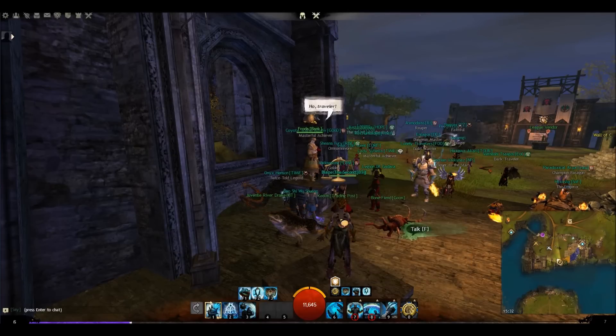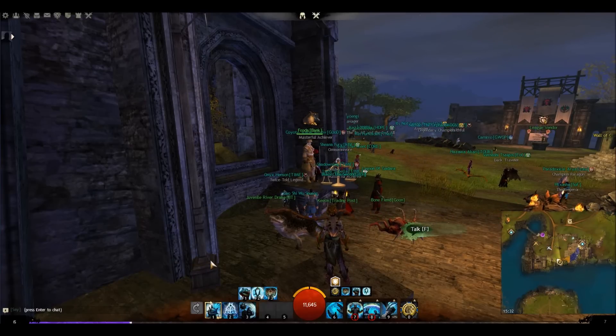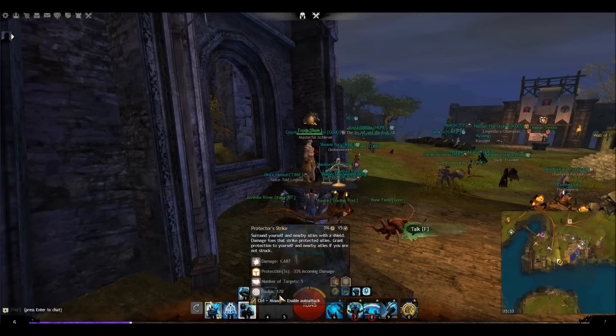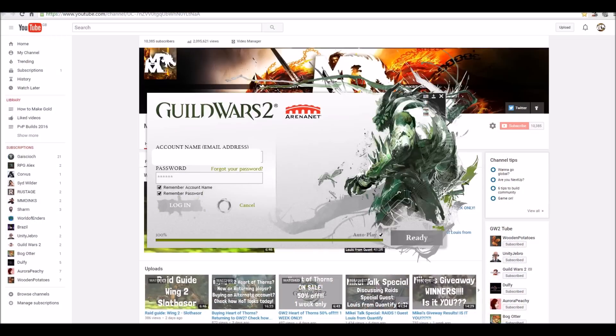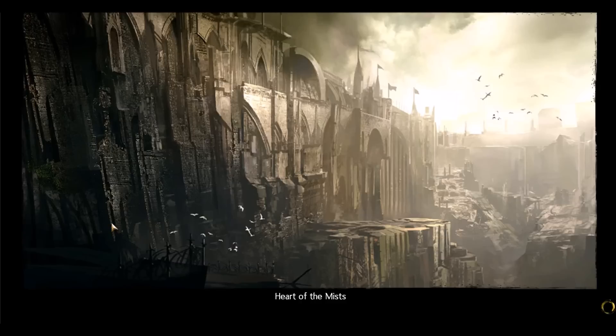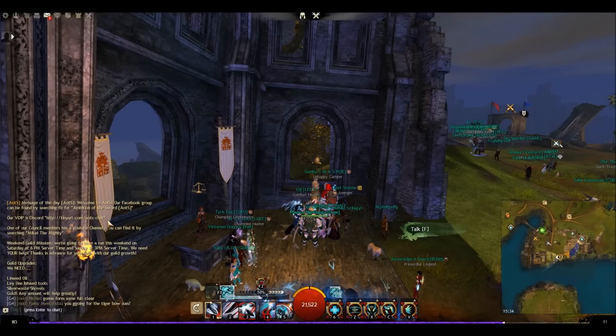So I do the dailies, get two gold, mail it to my other account — in a 15-minute period you could have earned four gold and a load of materials, probably equivalent to five gold, which you can't get that quickly in any other game mode. Let's log out again and log into my main NA account.